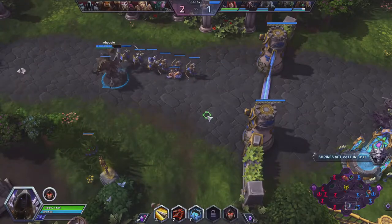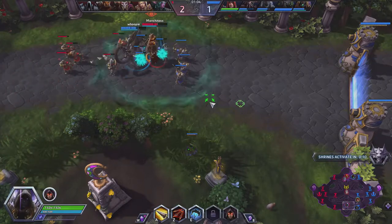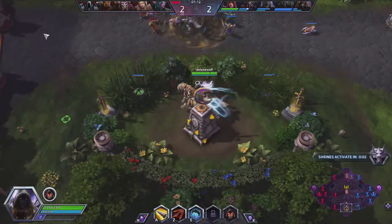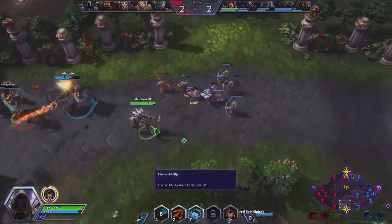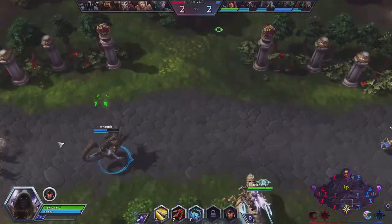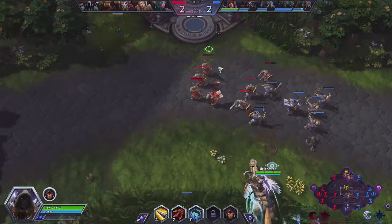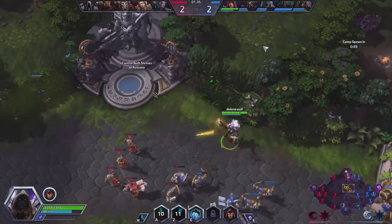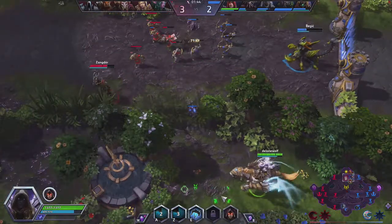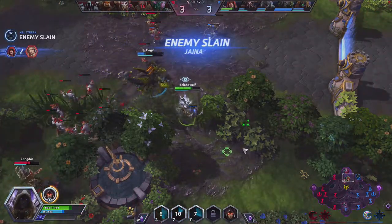Let's try to help bottom — the Abathur was on point. Let's see if there's anything I can do bottom, try to help out against Mal'thael. Keep behind him, use our arrow — that should do it. Oh — that didn't do it, okay. That's one shrine captured. I'll pass on it and try to help top. I keep pressing the wrong button — let's do that. Let's see if I can catch the Nazeebo here. Vault out — that's one down, good.